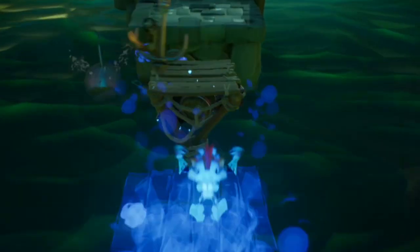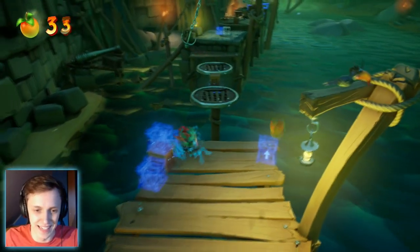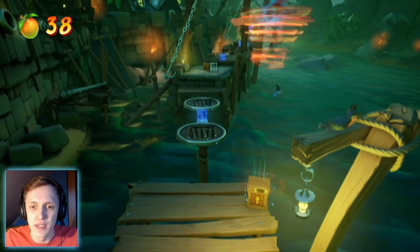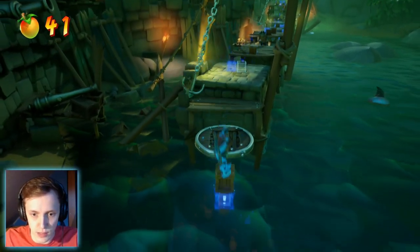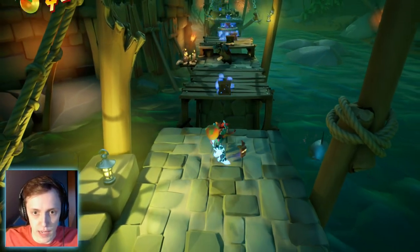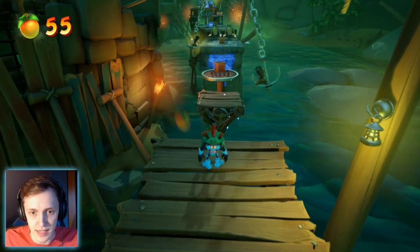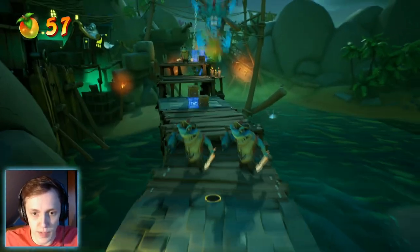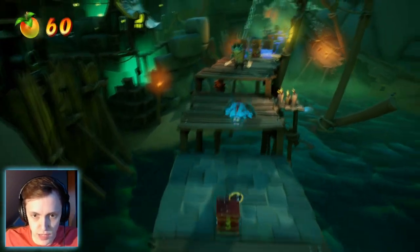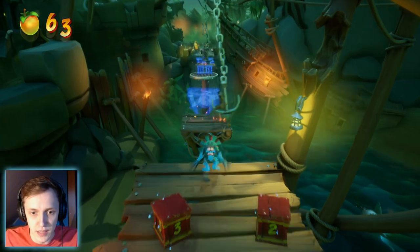Can we actually do it? That is the question. I actually pressed the R2 button right before I jumped - that was so stupid of me, that was a death I could have prevented. There are actually two boxes right here so definitely try and get those. I am focusing up so hard, not gonna lie. Did I lose Aku Aku again? I actually needed that one. I am focusing up so hard over here because I don't wanna mess this up. I can only die one more time. If I die during the boss fight part I will be so upset.